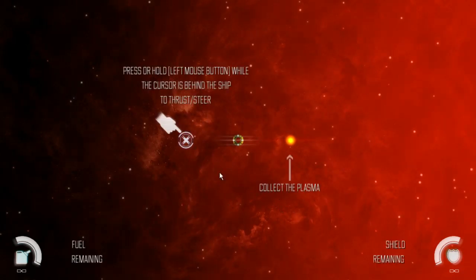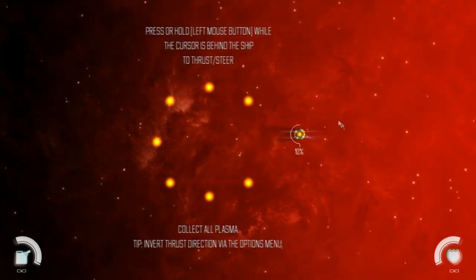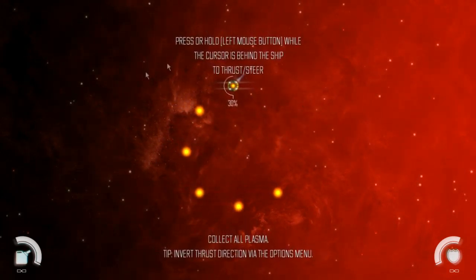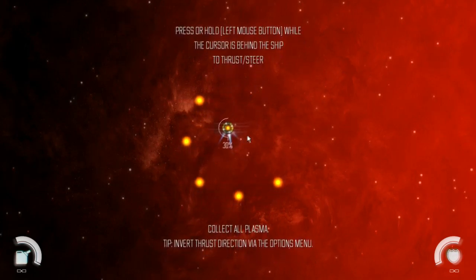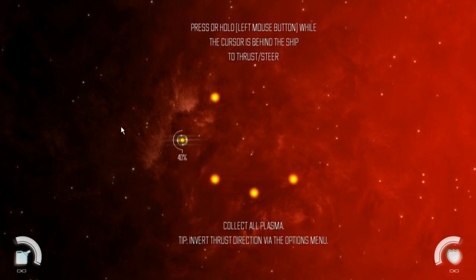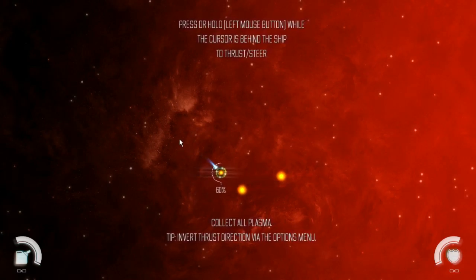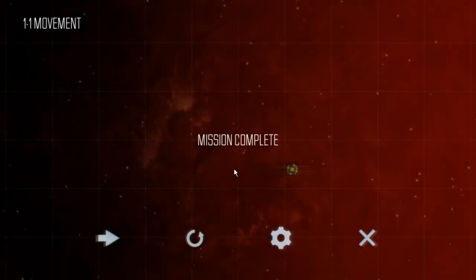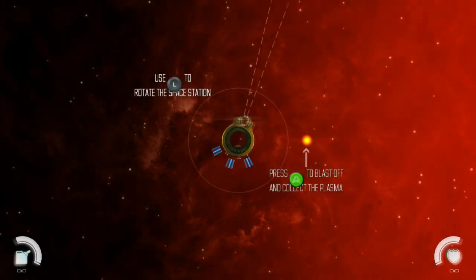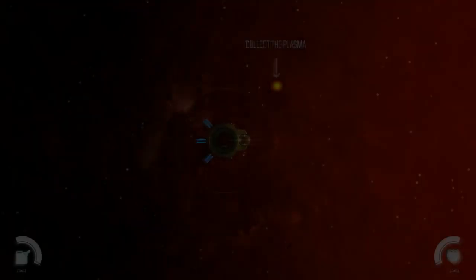Press or hold the left mouse button while the cursor is behind the ship to thrust. So that just moves you through. I guess this is what it means by saying your ship is omnidirectional — that you can move in multiple directions. That's actually quite difficult to pull off, to be honest. Their control scheme is not good. This is going to be the kind of game where the whole challenge is that the controls kind of suck. Like, can I just use a gamepad? Oh, I can. So I just switched to a gamepad. That's actually much better.